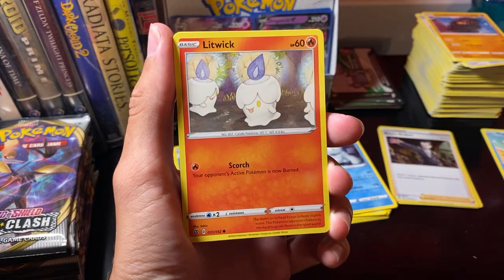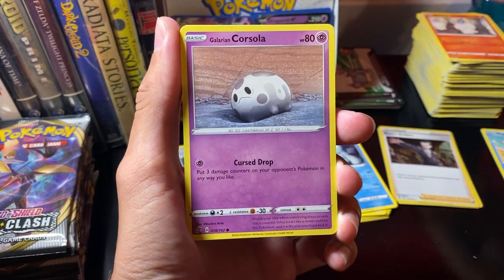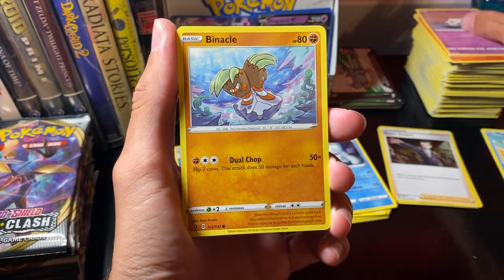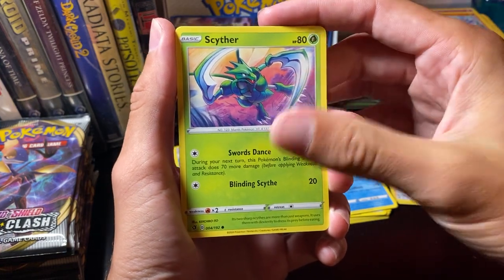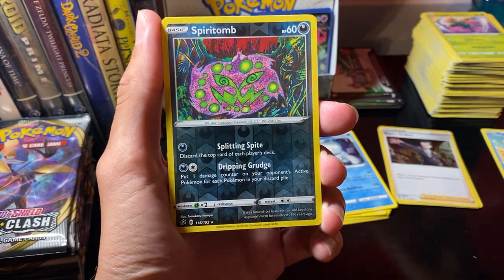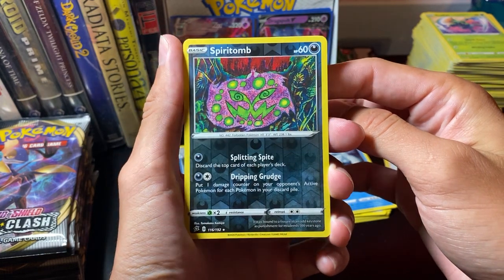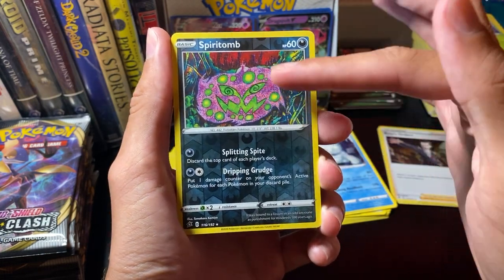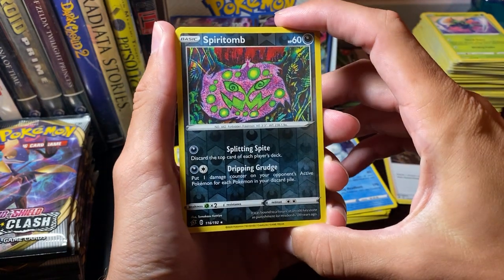Say what you will about the art style and everything of the console games for Sword and Shield — I've always really liked the art style and how they handled the card game. Everything always looked so good. Hone Edge. Litwick. Corsola. Binnacle. Scyther. Ooh, Reverse Holo Spiritomb — that's a cool-looking card. I almost thought it was a hollow foil with the way the art looks. It was a little weird.